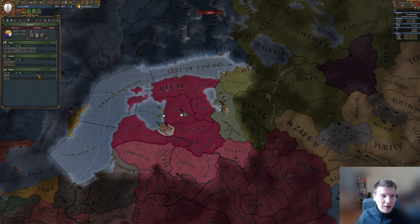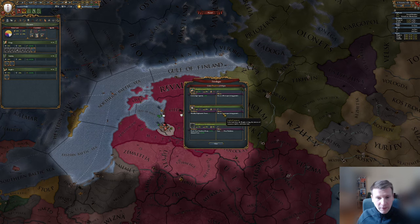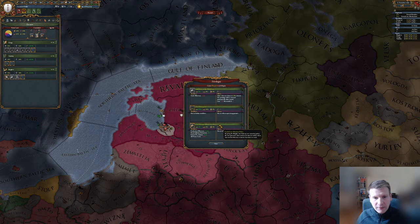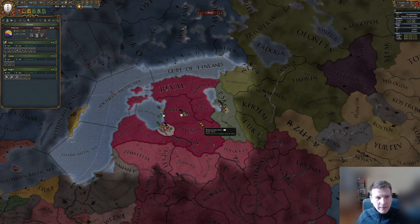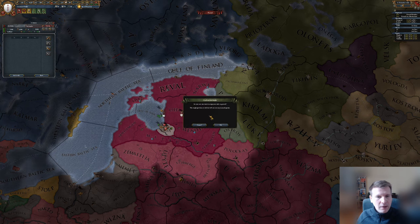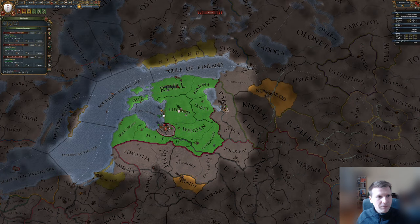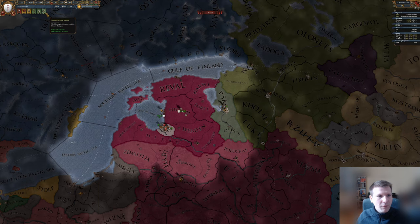We don't hand out any kind of advisors, because we need stability very soon. For the burgers, we hand out land of commerce and patronage of the arts, indebted to the burgers, and additionally the private trade fleets. As the next action, we take our army, we put our leader in command, and additionally we will hire the free company devotion.